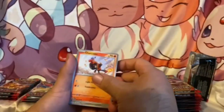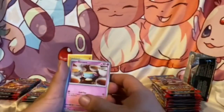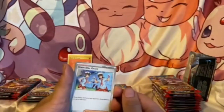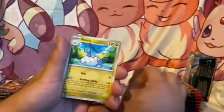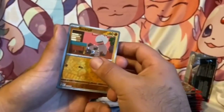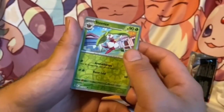All right, we got a Charcadet, a Pawniard — getting all these little babies. Sinistea, Tadbulb, Team Star Grunt, Altaria, Mawile. We got a Rockruff reverse holo, a Steenee — I believe that's how you say it — and a Darkrai holo.